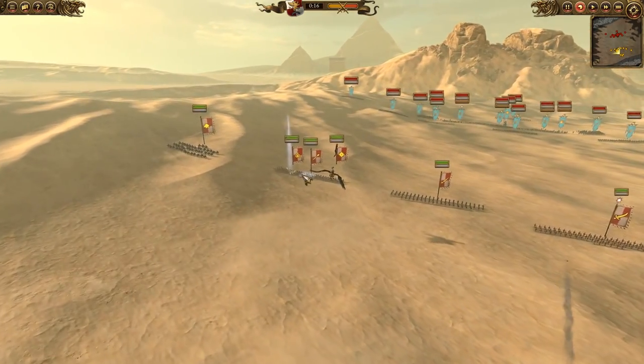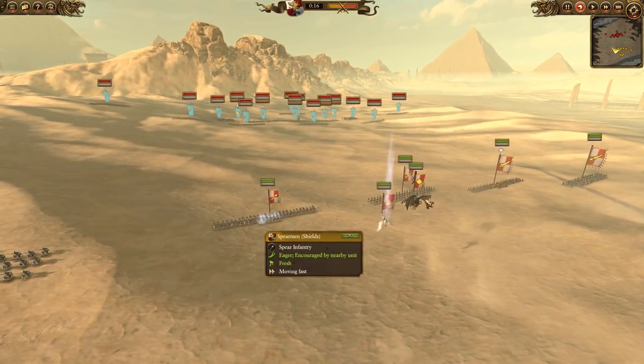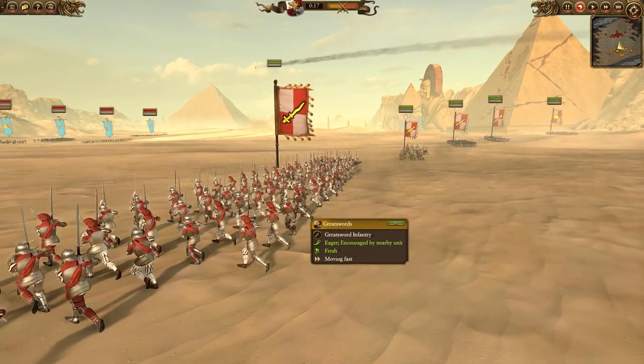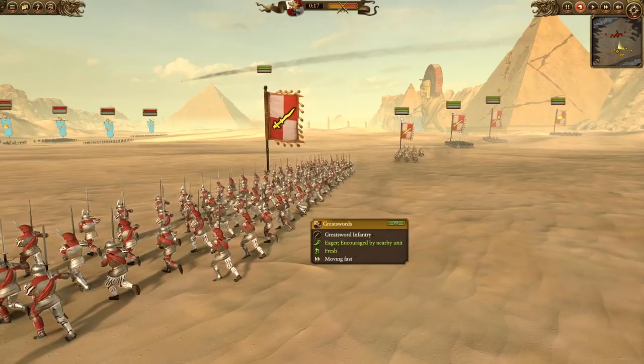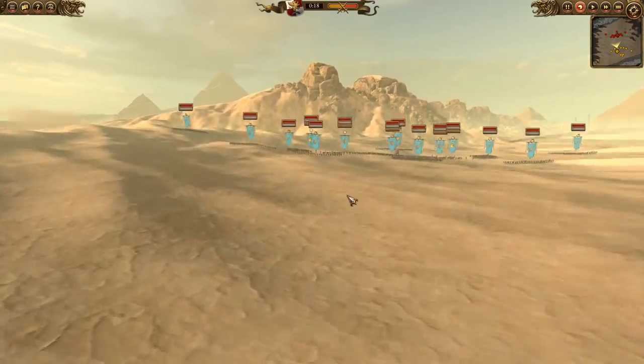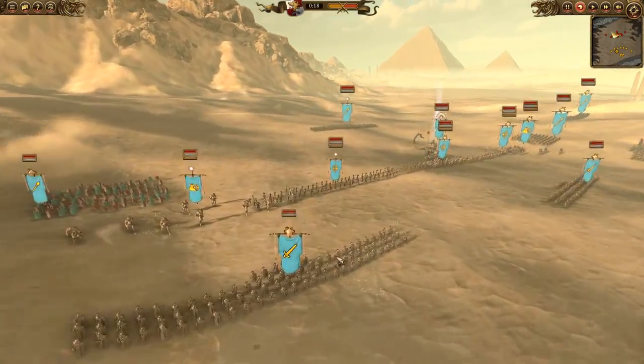Aside from that, we do have a front line that's a little bit mixed here. We have some Spearmen with shields on the flanks. The center is going to be a little bit heavy metal - we do have two groups of Great Swords. Great Swords actually do very well against the Tomb King's infantry, because pretty much all of them - Tomb Guard, Nehekar Warriors, Skeleton Warriors - all have fairly low armor-piercing value.